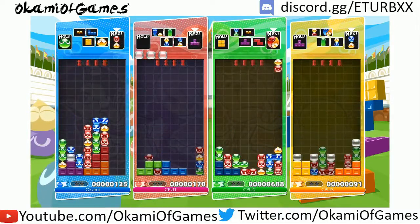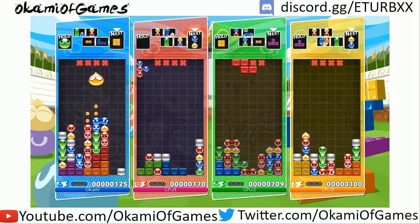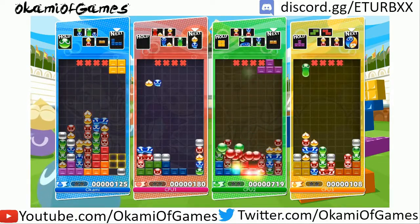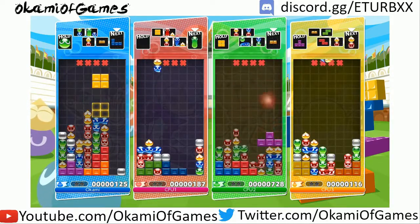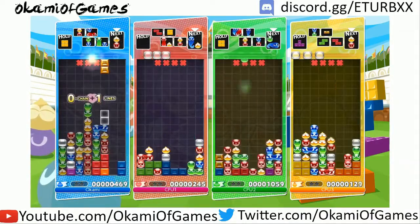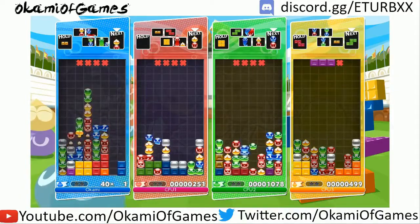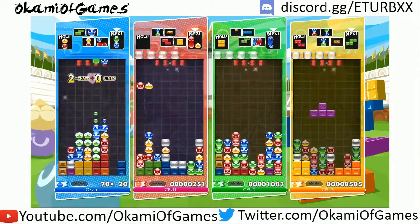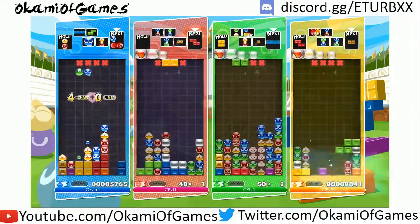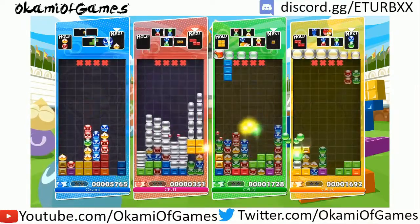So the way Fusion works is you have to play Puyo and Tetris on the same board. You can see now we're getting Tetris pieces. Tetris pieces go to the bottom of the board while Puyo pieces stay at the top. And combos are based on how quickly you can make them consecutively.